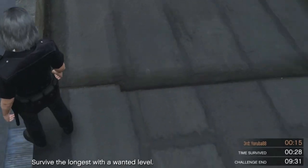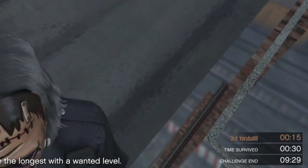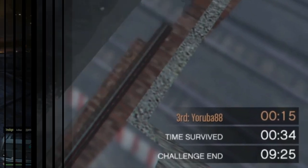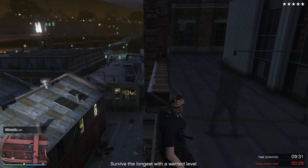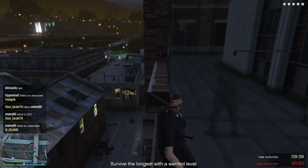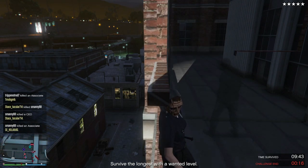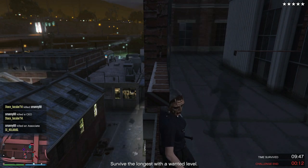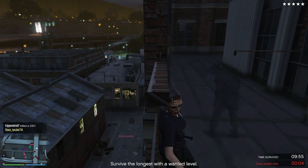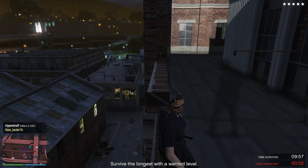Since we're in this wall breach, the cops cannot kill us — we're almost in a hundred percent complete god mode from the NPCs. You and your friend both need to stay in this area until the timer goes from 10 minutes down to zero. Since your friend is registered as a CEO associate, he will gain additional money from staying here the full 10 minutes, plus RP as well.